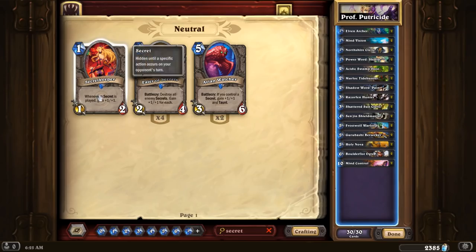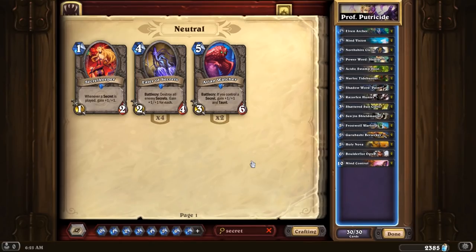However, if you have a Secret Keeper or an Eater of Secrets, 100% put it in. It will make it a lot, lot easier. Also, I think if you go to Wild, there are some other things like the Kizan Mystic.